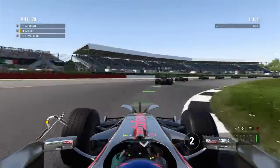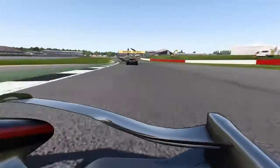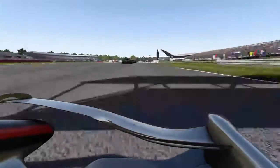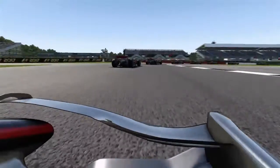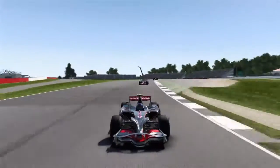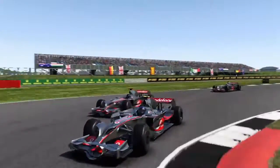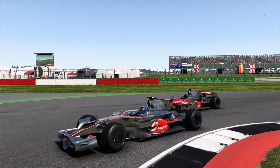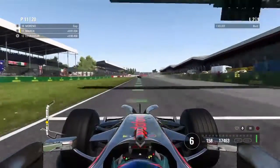This guy looks so vulnerable — we dive straight down the inside of him and make the move stick. We chase him down around the corner with so much speed, see a gap, and he leaves it wide open. We dive straight down the inside and make the move stick perfectly. That's probably going to be the thumbnail — it's a pretty cool shot.